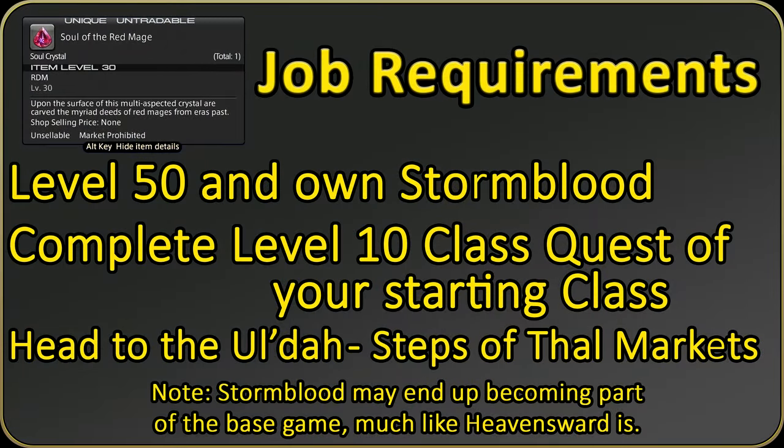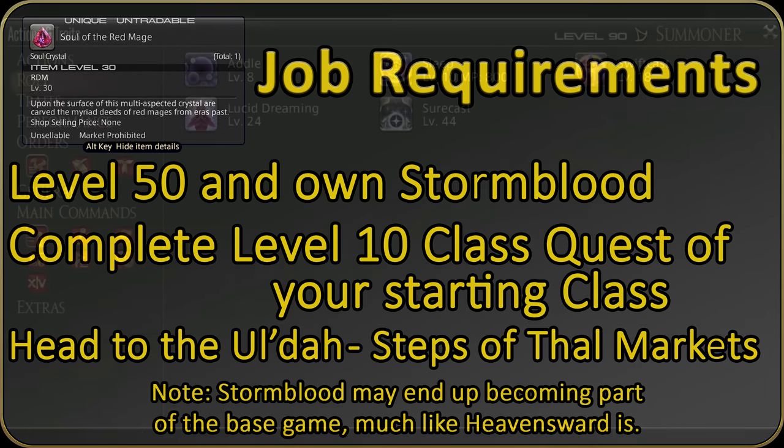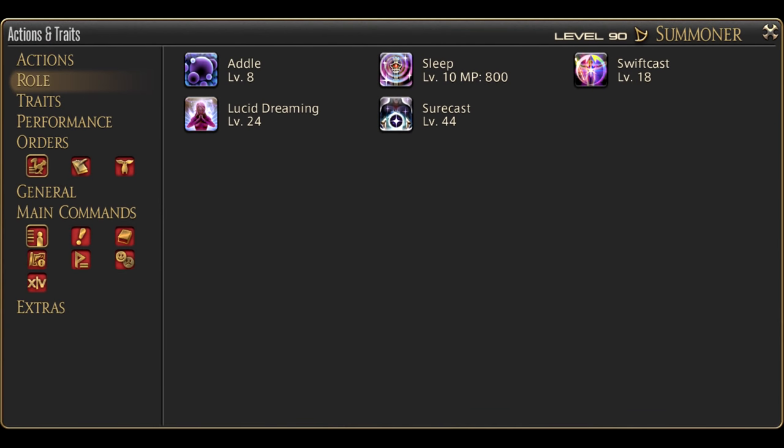To obtain the Red Mage job, you must complete your level 10 class quest and be level 50 — aside from owning the Stormblood expansion. Head to the Ul'dah Market area, Sapphire Avenue Exchange; near the town exit will be the Red Mage quest. Before going forward, note you have an entire set of role actions. Each has their own uses but will not be covered here. There is a linked guide in the corner or description focused on just these role actions — put them on your hotbar.